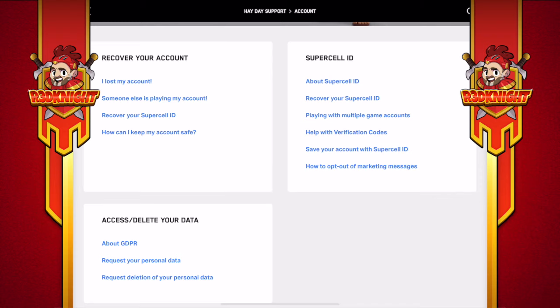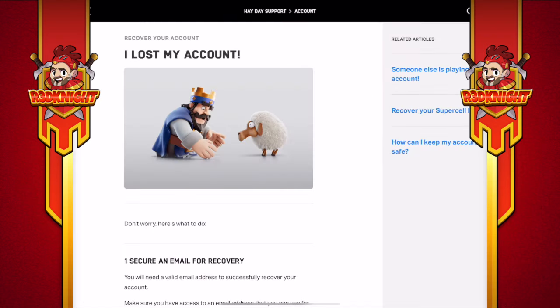For those of you using Facebook, 'Recover your Supercell ID' is not the case — you've lost that connection and ability. So you need to recover your account via 'I lost my account.' Click on that icon. When you slide down it says 'Don't worry,' and I mean that. For those of you that are posting and panicking on Facebook — even though it's been many months since we've done this — don't stress. You can still get your farm back.